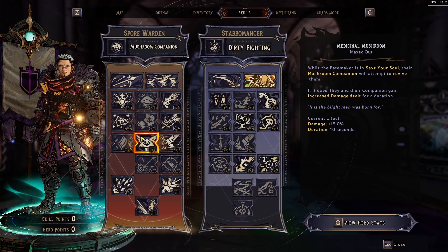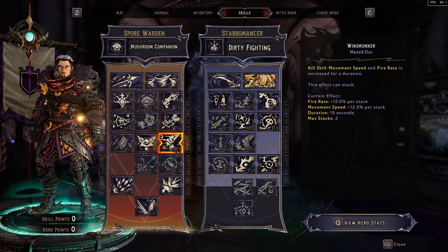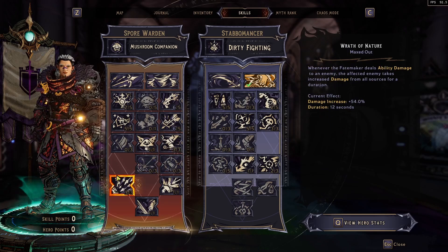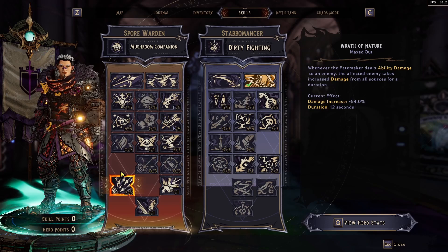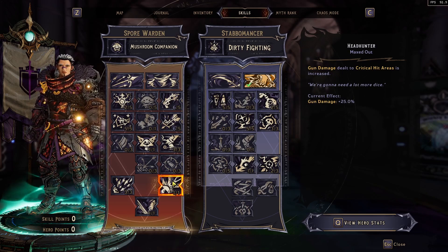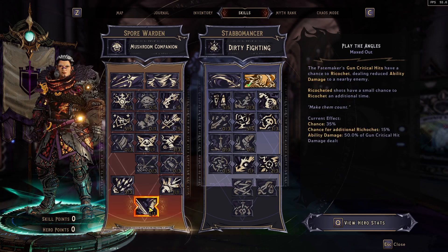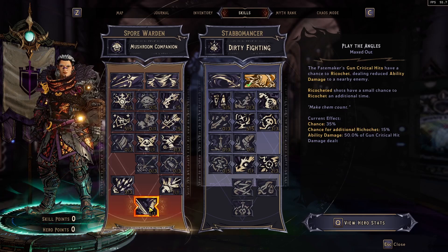1 point into Medicinal Mushroom — I just love this skill. The mushroom companion gains the ability to revive you. 3 out of 3 in Windrunner, a kill skill that increases movement speed and fire rate. 3 into Wrath of Nature — when you inflict ability damage onto an enemy, they take increased damage for 12 seconds, and it's a 54% damage increase. Headhunter gives us 25% gun damage on critical hits when we actually hit them in the critical area, not just the rolled ones. And finally, Play the Angles — when we land critical hits, there's a chance for the bullets to ricochet doing ability damage.